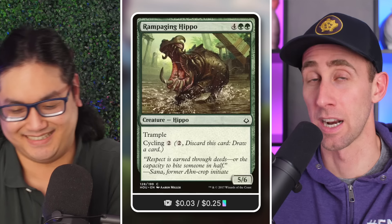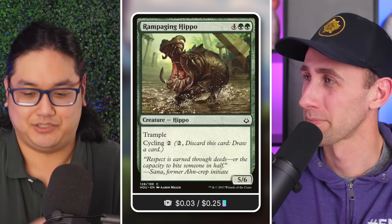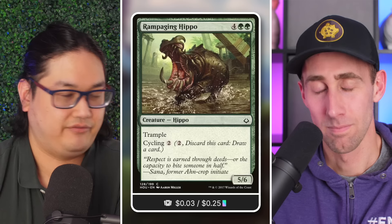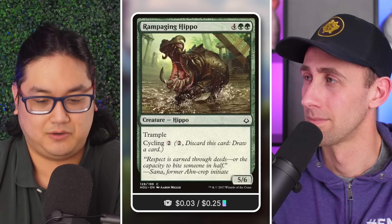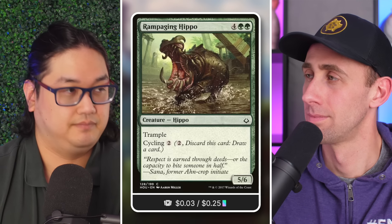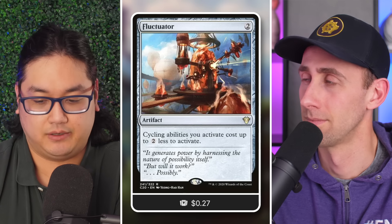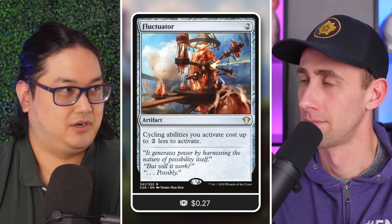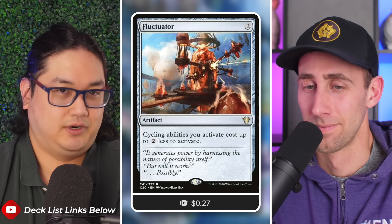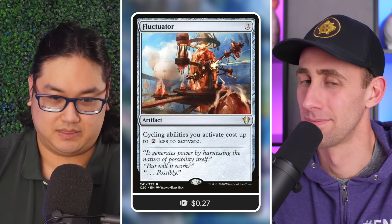Kaidel is four mana, Simic. Who cares about power/toughness — at least it has one toughness so it survives in play. This allows you to keep digging quickly through your deck, finding payoffs to make the deck work. As cycling costs get reduced through New Perspectives, Fluctuator, or other effects, it lets you cheat out bigger spells like Rise of the Dark Realms or big X spells to win.